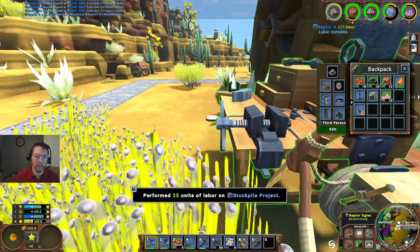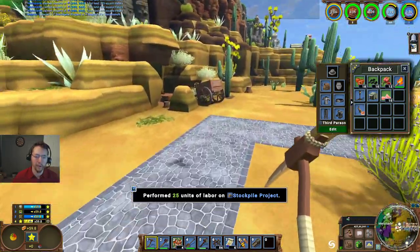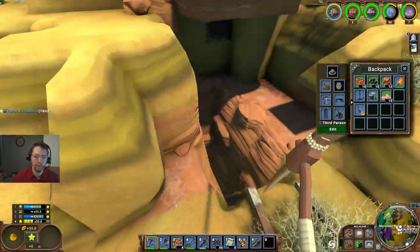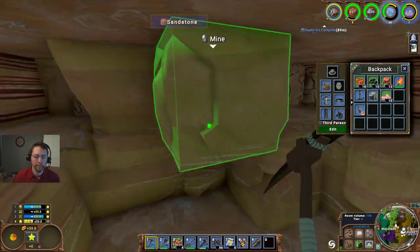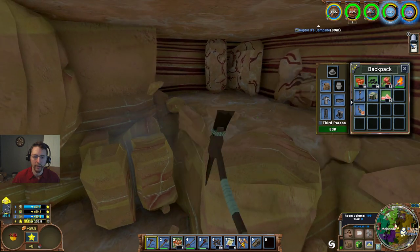We'll go ahead and jump out the top there - I want to do that as quickly as possible. That'll greatly facilitate transport of both iron and stone to the surface.